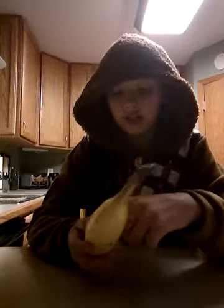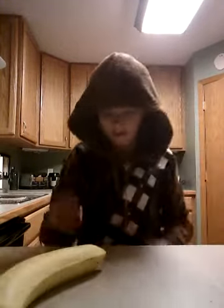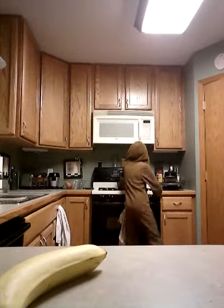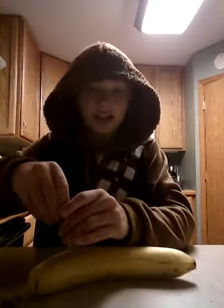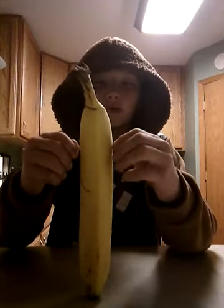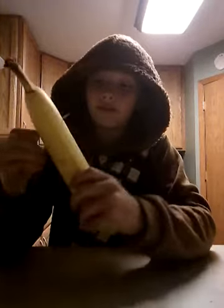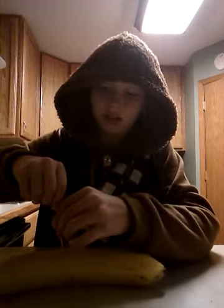First, you're just going to get a regular banana. Take off the sticker of course — don't have a garbage. Then take the toothpick and slice it right through the banana and twist it forward or backward, either way you want. Then take it out and then you do it again.